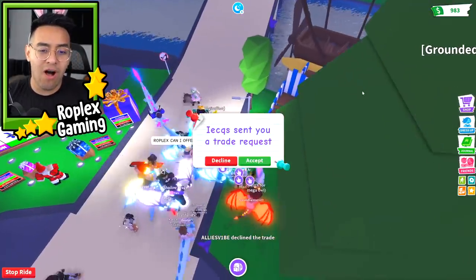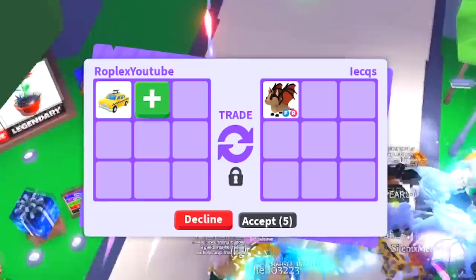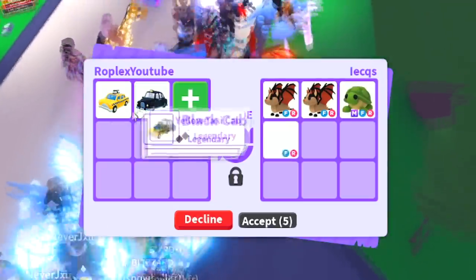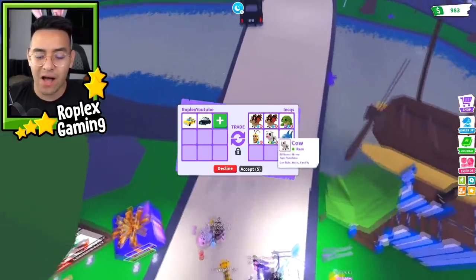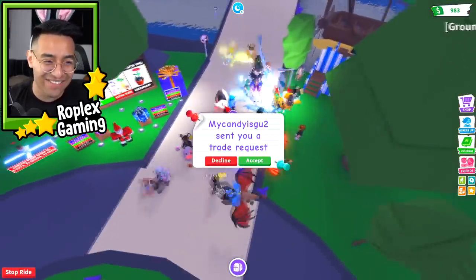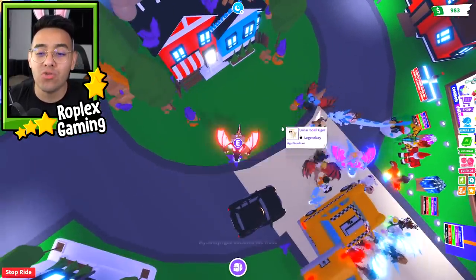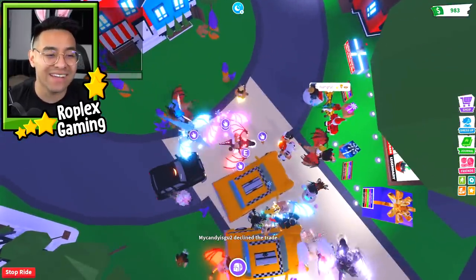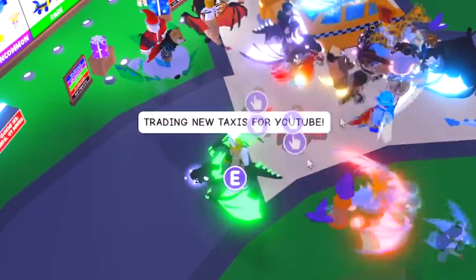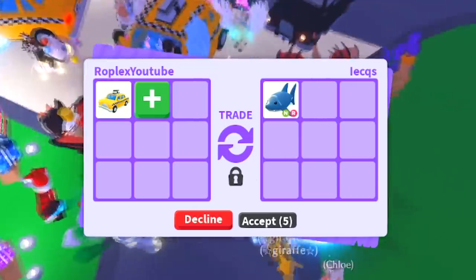By the way, when you buy one of the taxis it's like a bundle - you get the regular one and also a black cab. So Licks is putting up a neon cow, two bad dragons, and a mega turtle - pretty good stuff. My Candy is putting up an ice golem, a golden mummy cat, and a lunar gold tiger - but they declined, why would they decline? A lot of these people already have taxis - three people already bought the bundle!